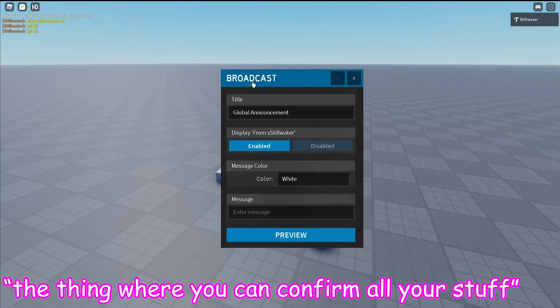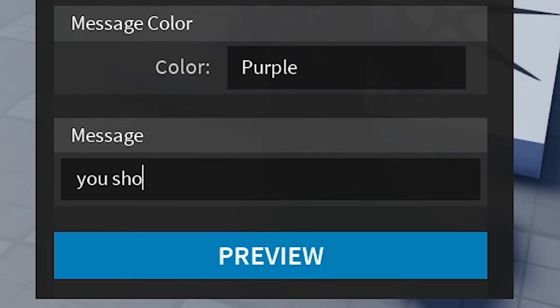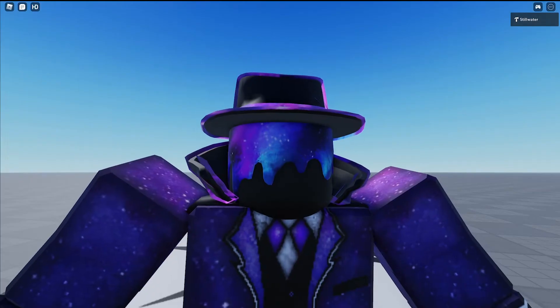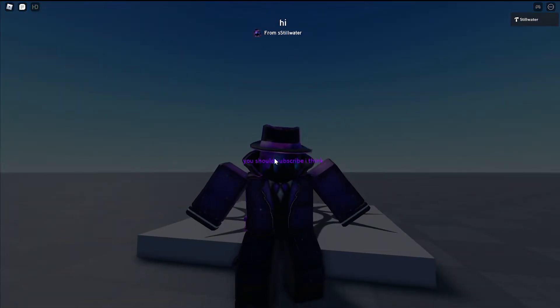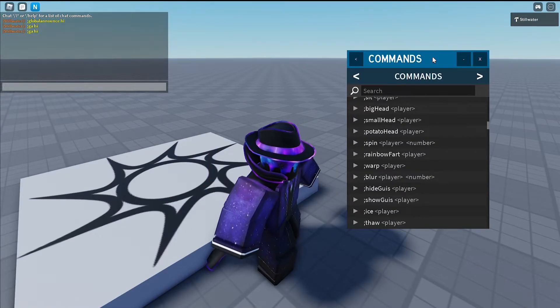You can do global announcements. There it is — global announcement. This is where you can confirm all your stuff: title 'Hi', display for me. You want that purple. And we're just gonna say... alright, yep, that's good — broadcast that. Oh look: 'Hi, you should subscribe.' I think I like this Stillwater guy.